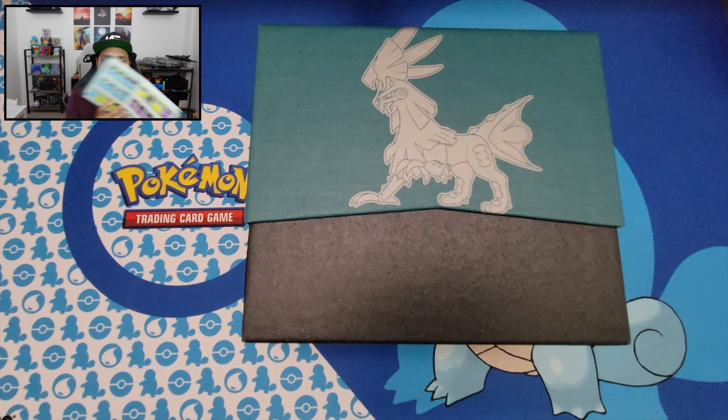I can tell these booster packs are a little bit older because they tear a little bit easily. Pack two: energy, Gastrodon, Devoured Field again, Fighting Memory, Corsola, Arron, Mankey, Piloswine, Cacnea, reverse holo — and we got a Gengar! That is a cool looking Gengar, actually — he looks like a little creeper hiding behind a wall, stalking somebody. Nice card though. I do love Gengar and basically all the Gastly evolutions.